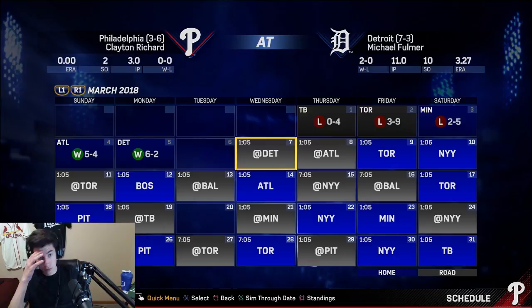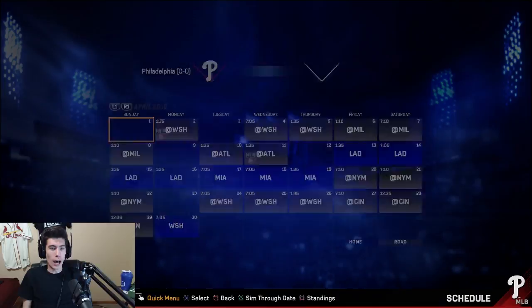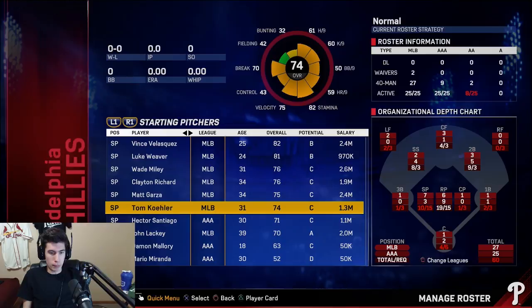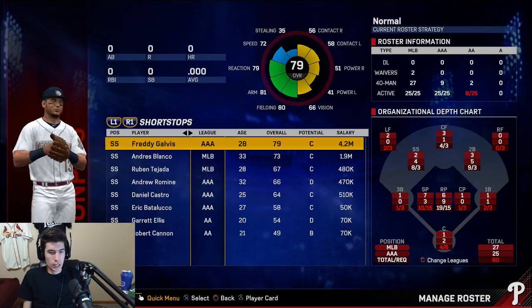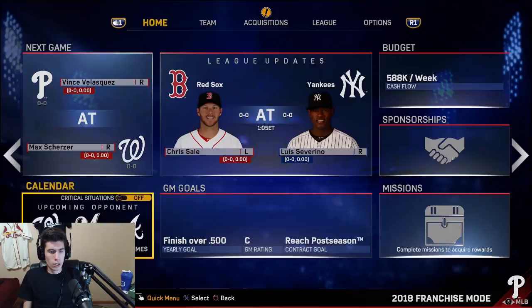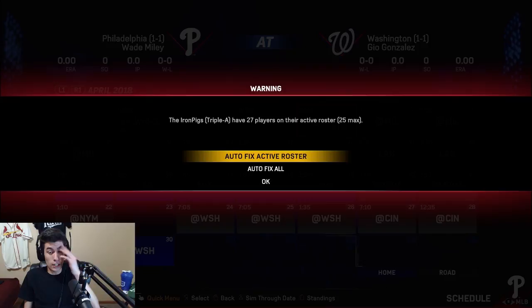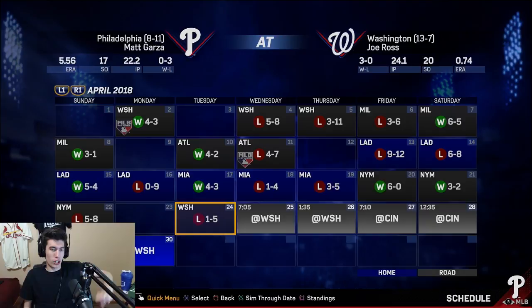Advancing to the regular season. Looking through the roster — John Lackey is interesting, Greg Holland is a huge pickup, JT Realmuto, Reese, Cesar, Martin, Freddie Galvis, Marcel Ozuna, Dexter Fowler, and John Jay. Simulating all the way to the trade deadline. We swept the first team we played — we're killing it. Auto fixing everything along the way.